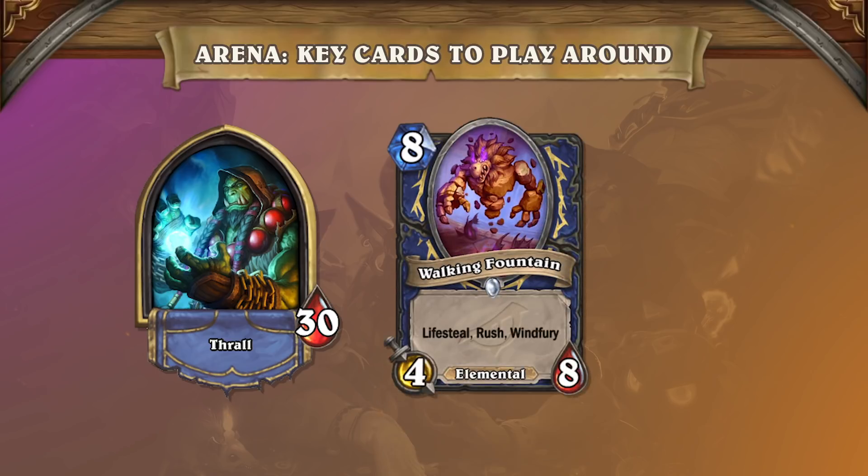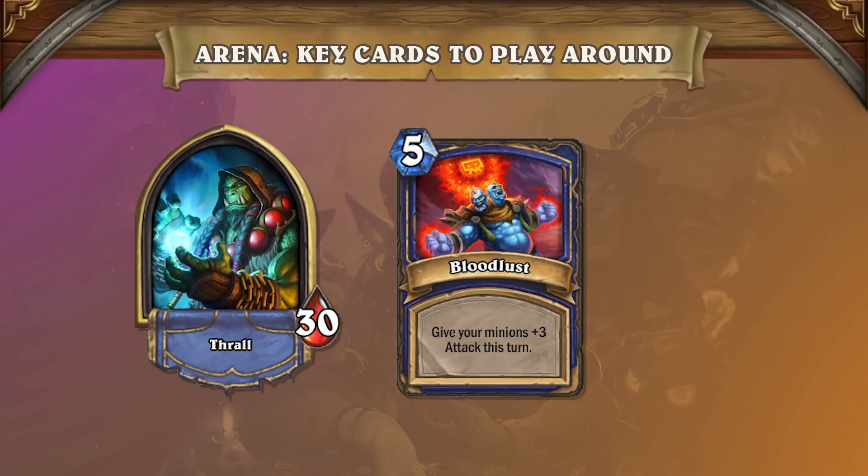Other than spells, it's important to know Walking Fountain is their common card right now. On turn 8, a Shaman can heal for 8 and deal 8 damage to your board. Bloodlust is a key card in Shaman that can steal wins out of nowhere. This is why it's important to fight for the board and keep their board contained. Sometimes leaving 1 or 2 minions is okay, but leaving 3 non-totem minions can be problematic.